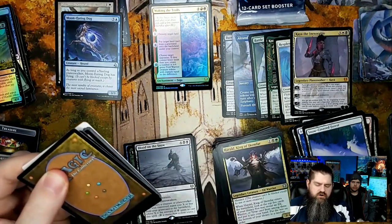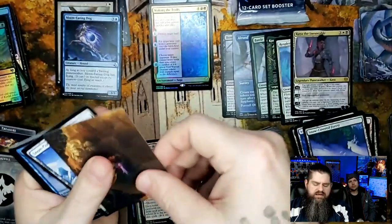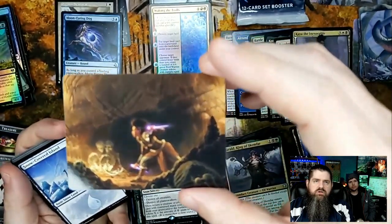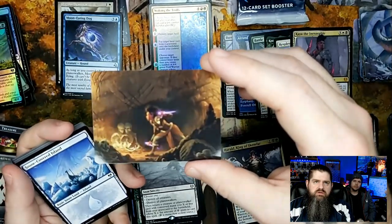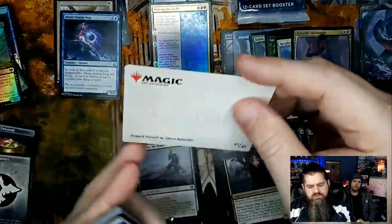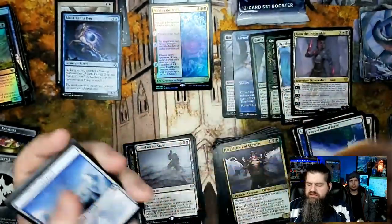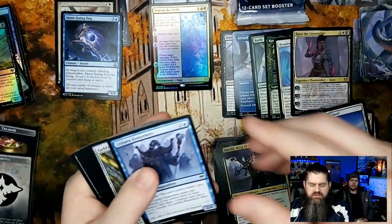Probably not looking too good for Vorinclex or Valki. But speaking of that foil — here's a closer look. This might be Dogged Pursuit by Jason Rainville — I might not have this one. I'm gonna put that in the 'maybe I don't have it' pile. Lejar Kin-Seekers, Demon Bolt.